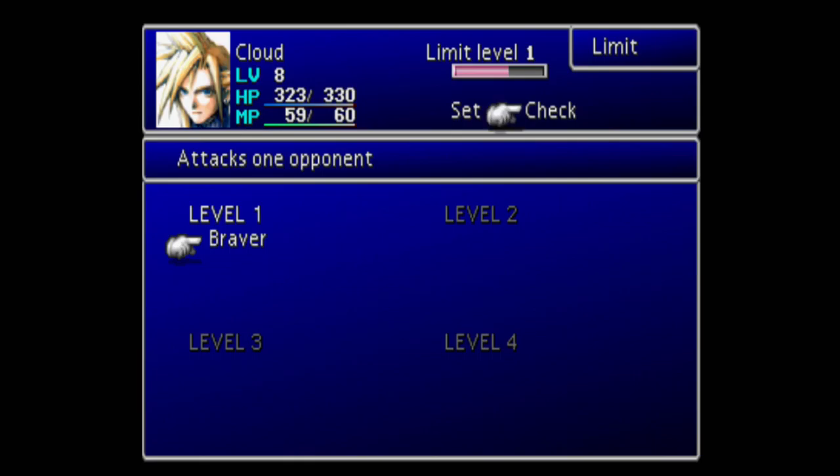There are four levels of limit breaks for most characters except one. You unlock higher levels by getting kills with that character — the number of kills unlocks higher-level limit breaks. Within each level there's also a second limit break for most characters except for two, and to unlock that second one you just need to use the first one about seven times for most characters — another reference to the number seven.